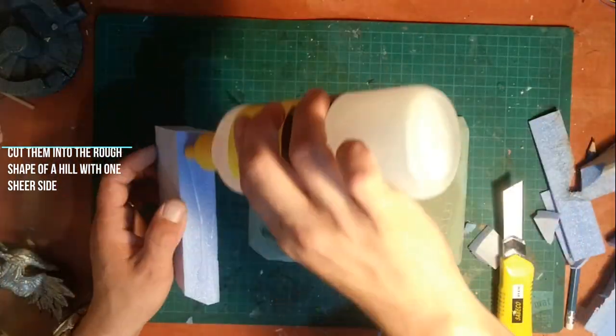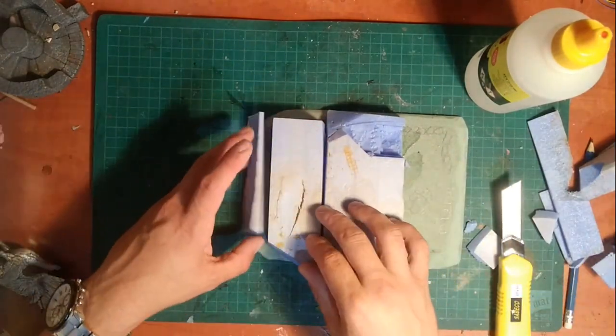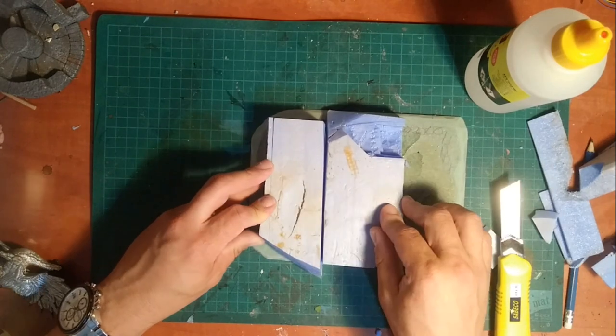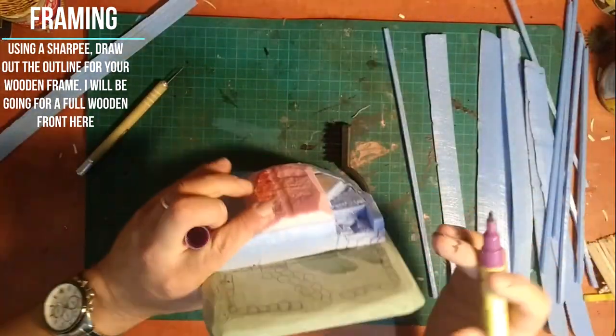When this is done I take some pieces of XPF and create the rough shape of the hill, making sure to leave one side of it completely straight — just like a cliff — so that I can create the building front directly on the hillside. Once the glue dries I take a Sharpie and draw out the wood structure plan.